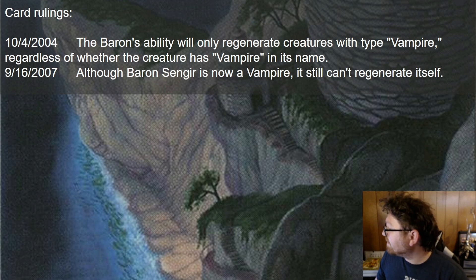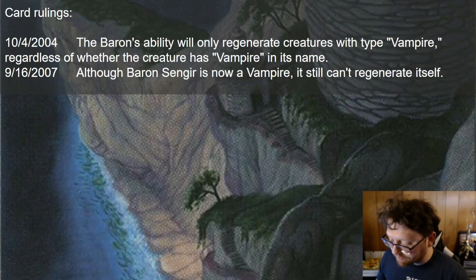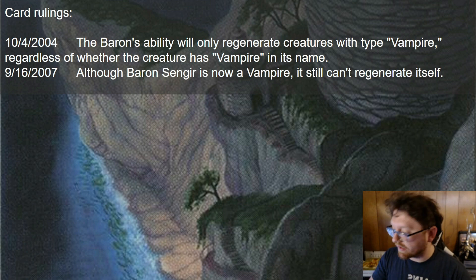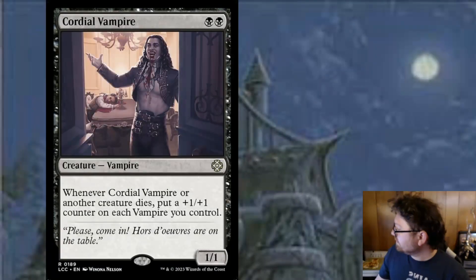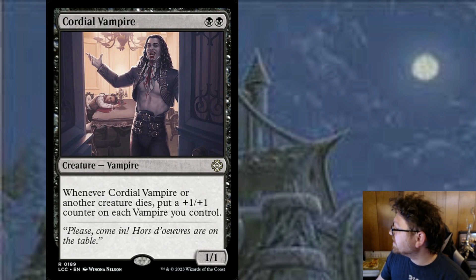Although Baron Sengir is now a Vampire, it still can't regenerate itself. The current oracle text says 'regenerate another target vampire' — it cannot regenerate itself. Now, let's have some fun with vampires and plus one/plus one counters. Cordial Vampire: whenever Cordial Vampire or another creature dies, put a +1/+1 counter on each vampire you control. So now you don't even have to have your vampires fight creatures directly — you could just use a destroy spell and get the counters anyway. Just +1/+1 counters though, not +2/+2.